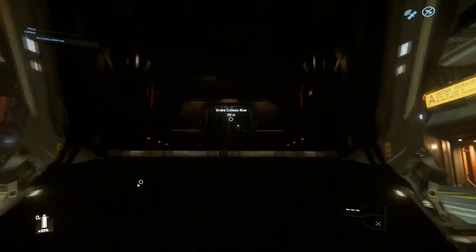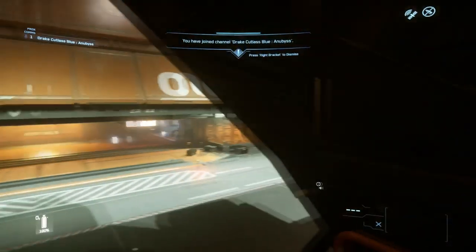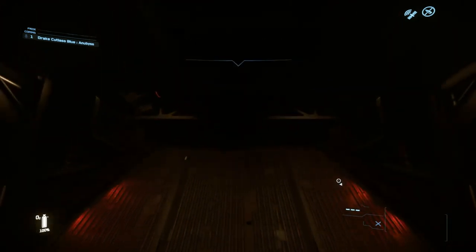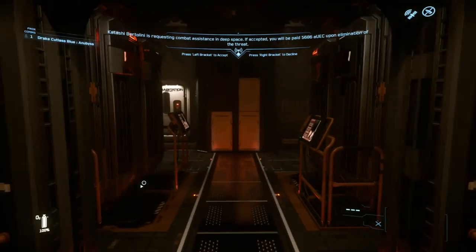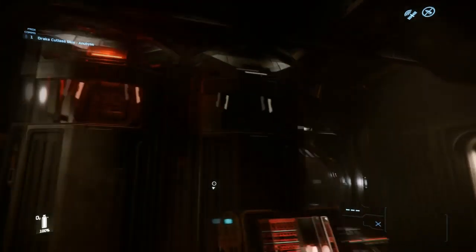El chasis es exactamente igual que el de la Cutlass Black. La mayoría de las diferencias están en componentes y en el interior. Toda la zona de carga ha sido cortada, de manera que tenemos menos capacidad de carga que una Cutlass Black, pero tenemos acceso a estas preciosidades donde meteremos dentro a nuestros enemigos.